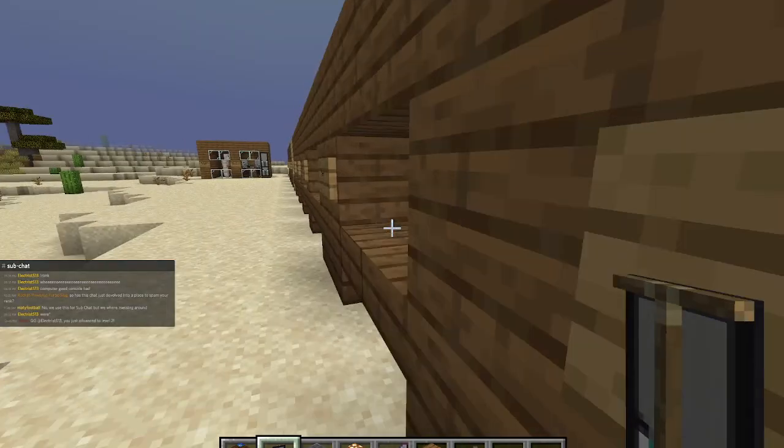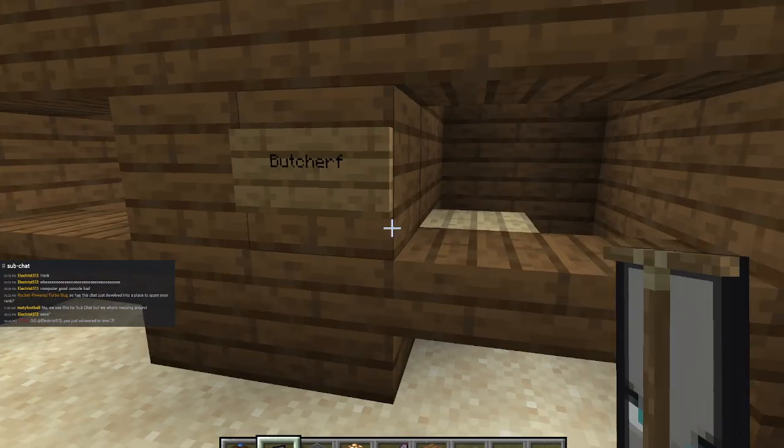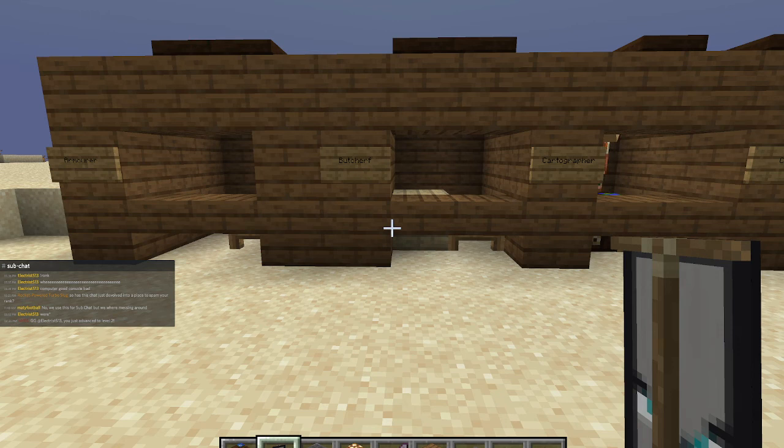Every single one of these villagers has a different required workstation block. I also have all of this in the description, by the way. An armorer needs a blast furnace. A butcher needs a smoker. A cartographer needs a cartography table. A cleric needs a brewing stand. A farmer needs a composter. A fisherman needs a barrel. A fletcher needs a fletching table. A leatherworker needs a cauldron. A librarian needs a lectern. A mason needs a stonecutter. A shepherd needs a loom. A toolsmith needs a smithing table. And a weaponsmith needs a grindstone.